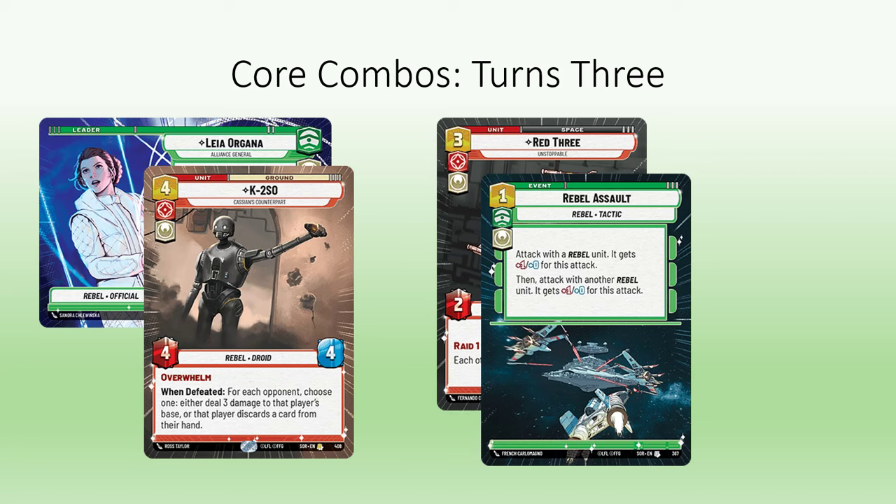In a perfect scenario, you could use Leia's leader ability right away with an A-Wing and Red 3 for a total of 25 damage having been dealt so far, having only played 4 cards. If that doesn't already finish the game, you have cards like Guerrilla Attack Pod and 4 Cause I Believe In, which is actually a guaranteed 4 damage because everything's heroism.